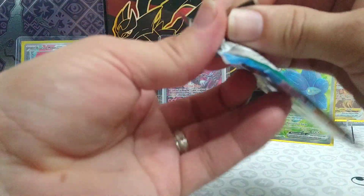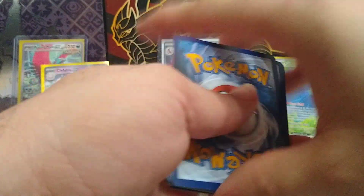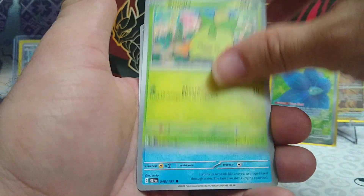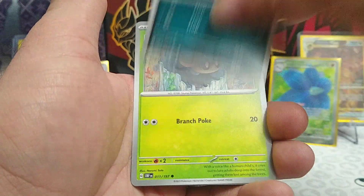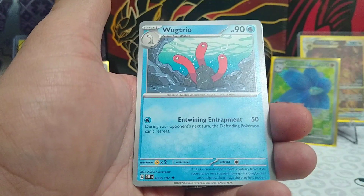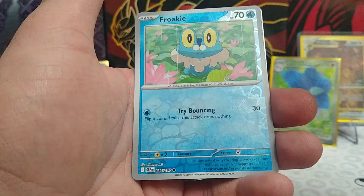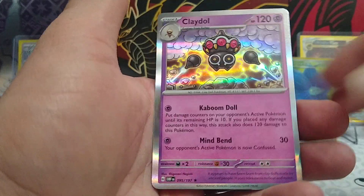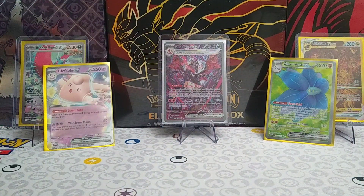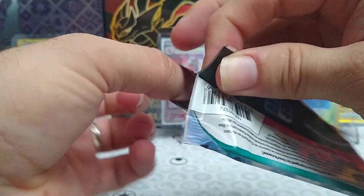Moving on to our seventh pack of this opening, card code for you. Fire Energy, Smolove, Weasel, Paldean Wooper, Phantump, Linoone, Skarmory, Wugtrio. A Reverse Rare Lillipup, a Reverse Rare Froakie, and a Regular Rare Claydol. Not too promising of an ETB, guys — unless we get something epic out of these next two packs. We could have done better. I mean, we did get the Glimora EX Full Art.